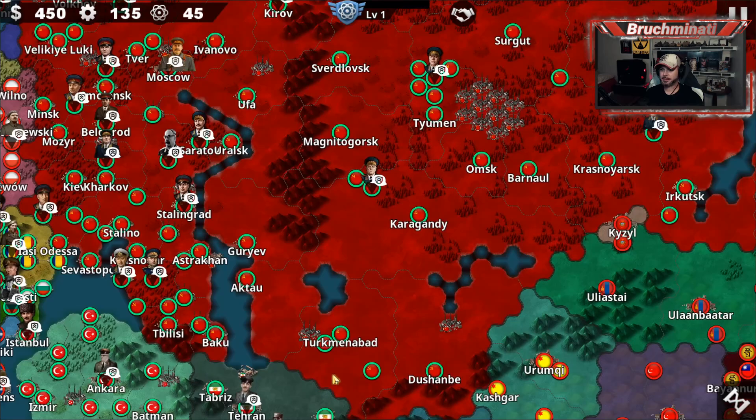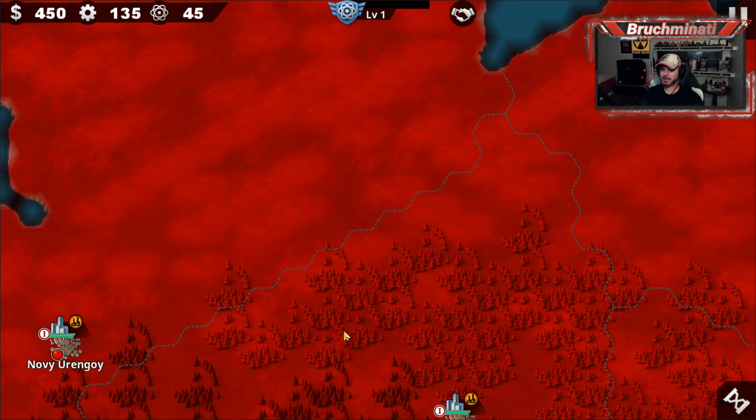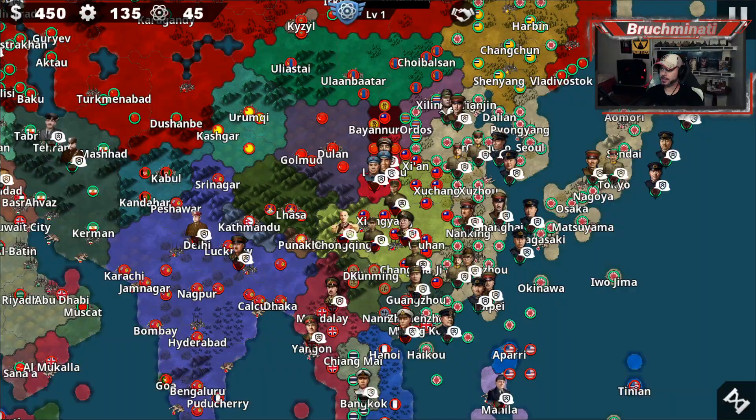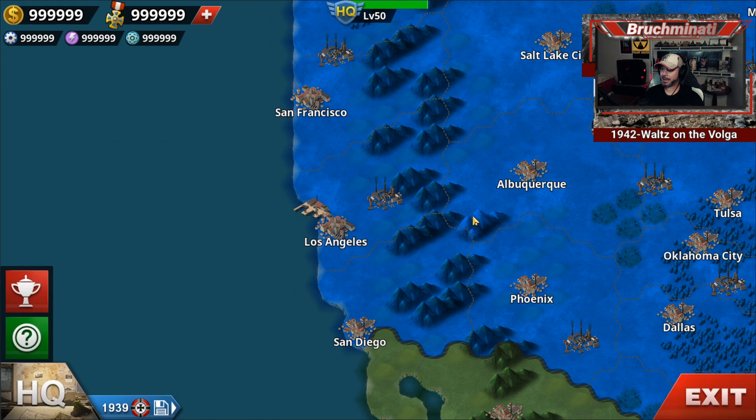There's a nice thick Volga - I like the Volga thickness. Look at just the size of Siberia - it's huge. So now what we need is somebody to grab Bhutan and just take over the world. First man to do it gets a virtual pat on the back.